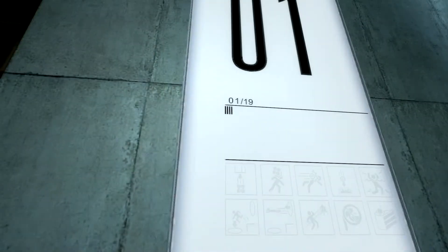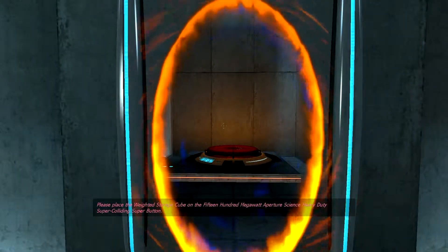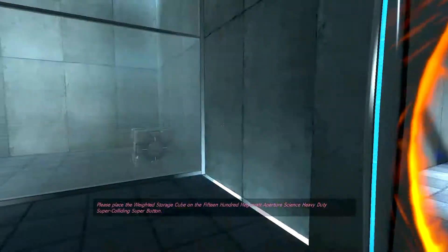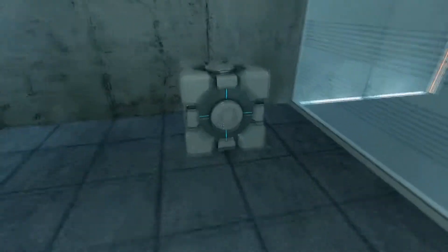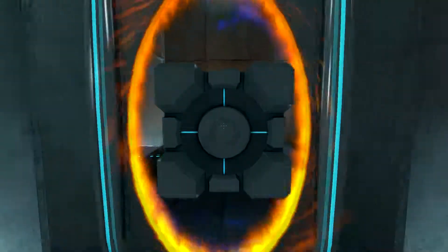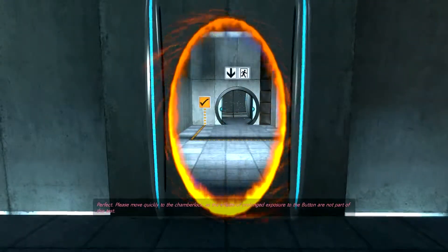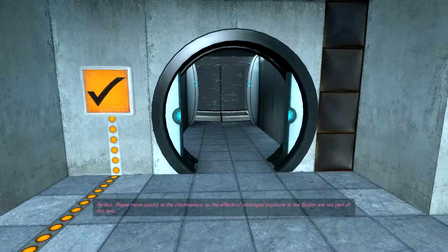Mission one — pretty much all we need to do is put the thing on the button. So we grab this and put it on the button, not too difficult. And there we go, perfect. Please move quickly to the chamber lock as the effects of prolonged exposure to the button are not part of this test.